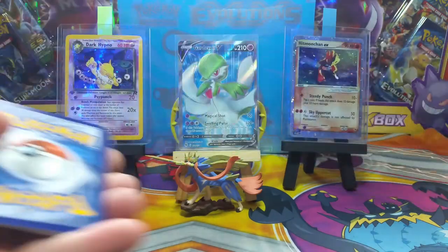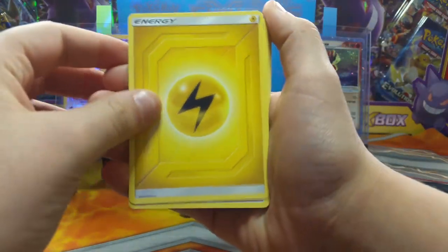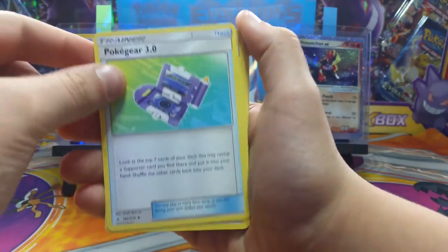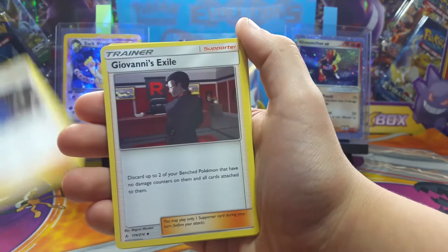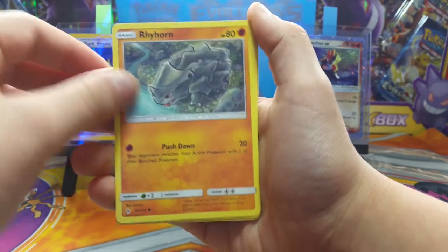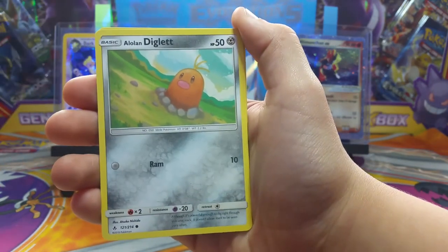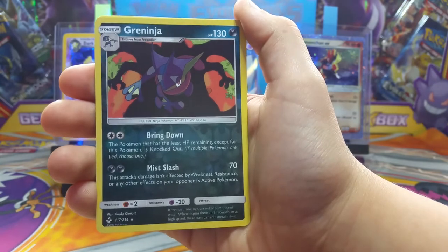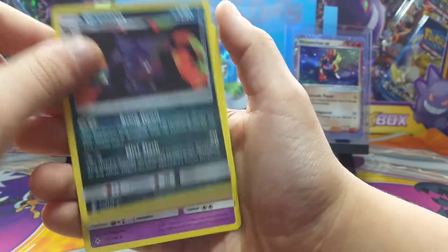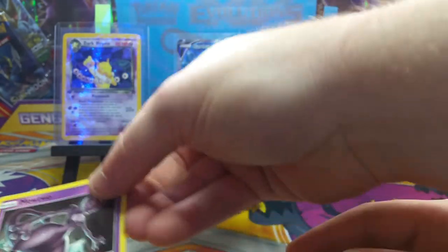Mikhail's first pack of Unbroken Bonds — see what he can do. Another electric energy, how does that happen? Malva, Giovanni's Exile — I feel like they took the Squirtle out. Gotta love that Squirtle Squad. Rattata, Diglett. Oh, that's a reverse — not bad. Wow, that's a beautiful card, not a holo but a really beautiful card.